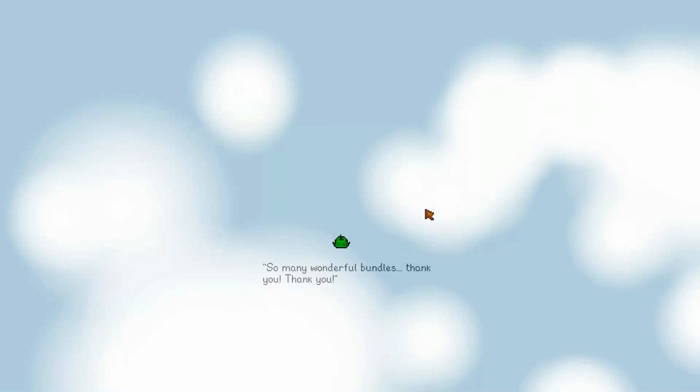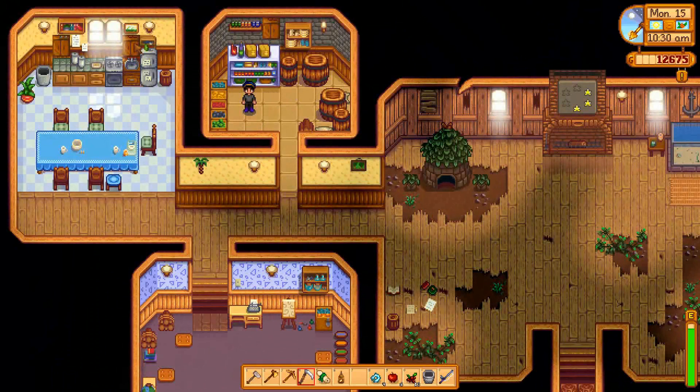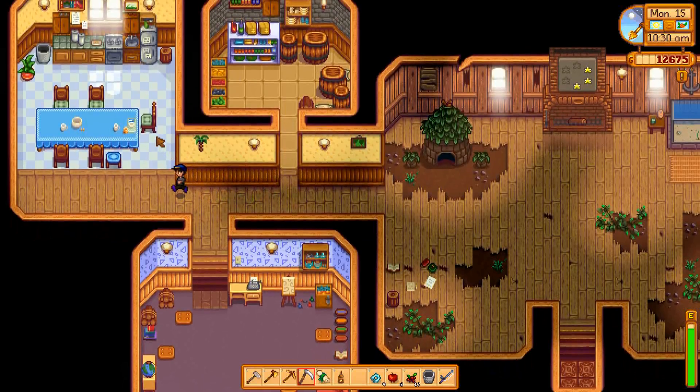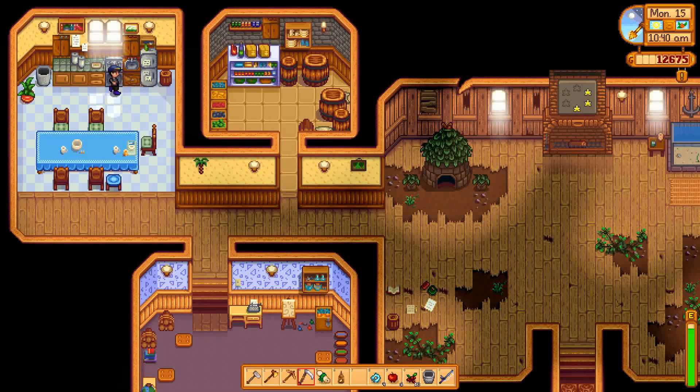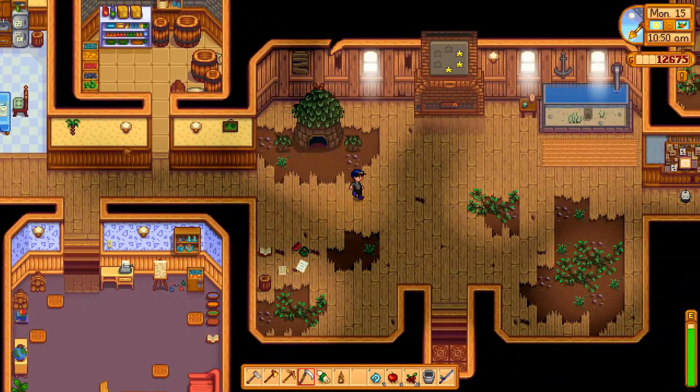The reward is a cheese press, which is good — we can use another one. Here we go, Junimos! You are very welcome. And look at this pantry — it's all nicely fixed up. I wonder if you can cook at this stove too? No, only the one in your house. We'll get to that soon enough.